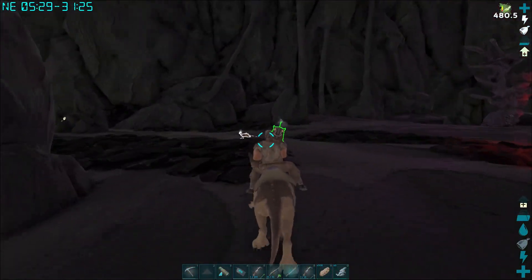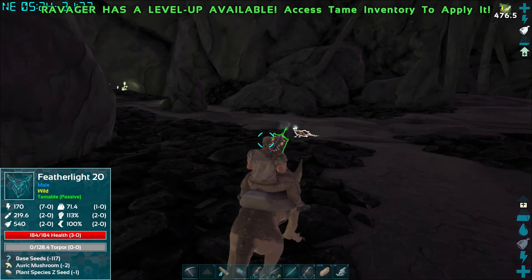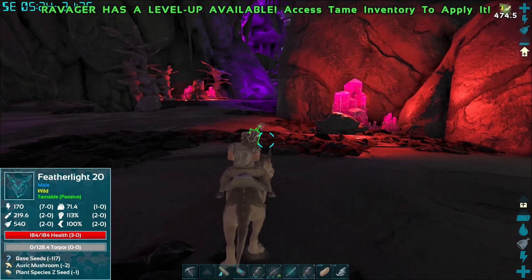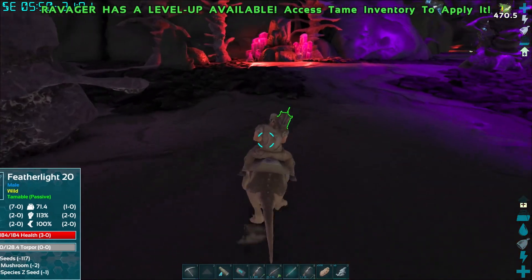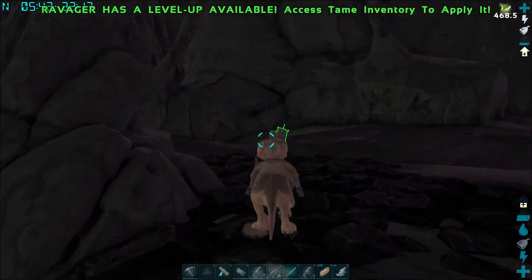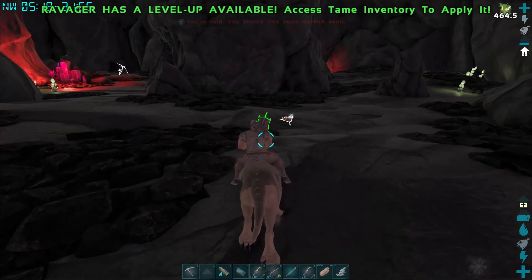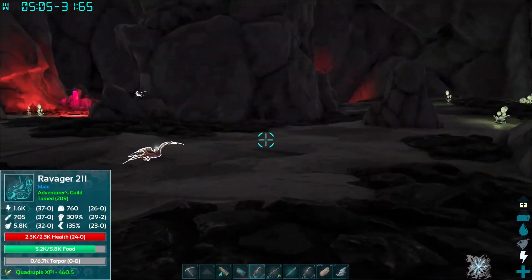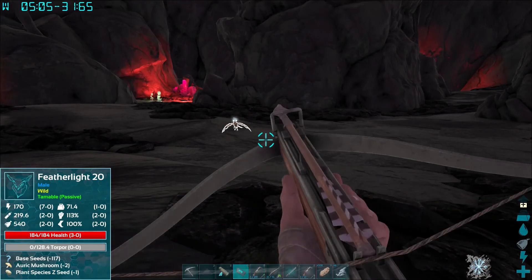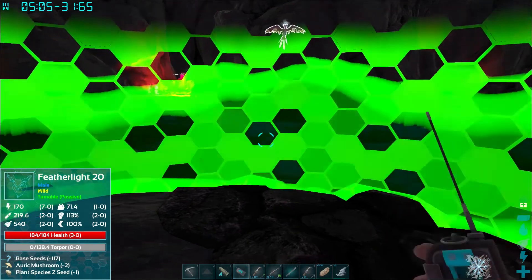Let's see what we got, guys. Feather light! An auric mushroom, an auric mushroom — how do we get auric mushrooms? Is there mushrooms down here anywhere? We must tame a feather light. Stop everything we're doing. Tame a feather light. Okay, you — stay here. What is it? What does he want? An auric mushroom. Let's go Adventure Island.